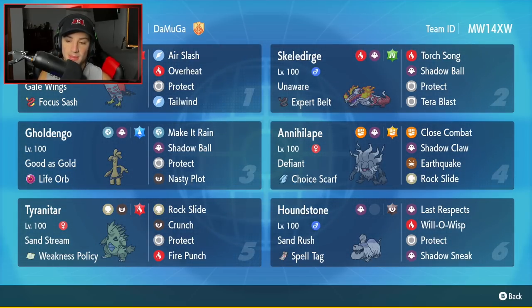The final Pokemon on today's team is going to be the star of the show - Houndstone. With Sand Rush and a Spell Tag, you cannot really go wrong with it. Spell Tag is going to boost our Ghost damage, and Sand Rush is going to double our speed in the Sandstorm. It has Last Respects like we already went over, Wisp to burn physical attackers, Protect, and Shadow Sneak for first turn priority. If you want to run the team yourself, the rental code is at the top right hand corner. Let's get after it - let's hop on that ranked doubles ladder and look to get some wins with this tournament winning Houndstone team.